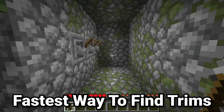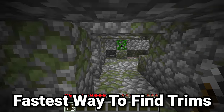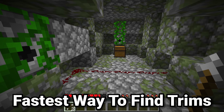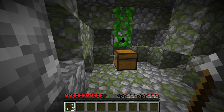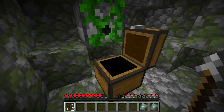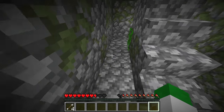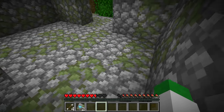You probably know that 1.20 added armor trims. The problem with this item is that it's actually quite rare and hard to obtain. The good news is there are three structures that make this way easier. The jungle temple can contain the wild armor trim, and if it has it there are actually two of them contained in that chest. However, the secondary chest here can also have more of these armor trims.